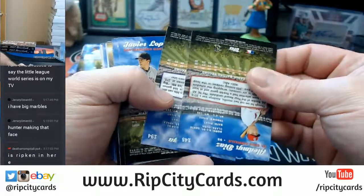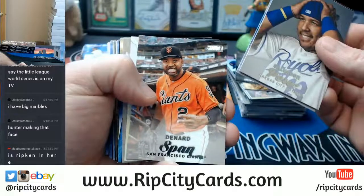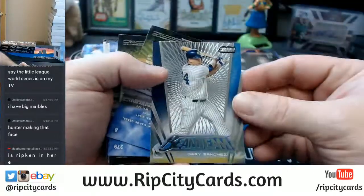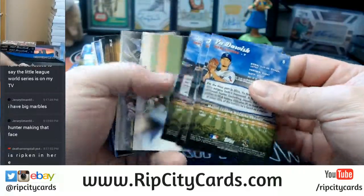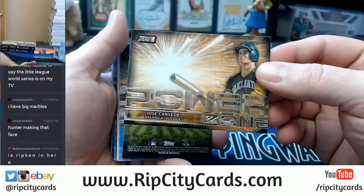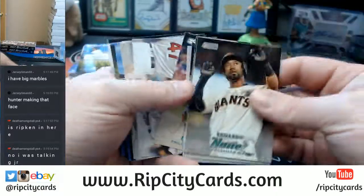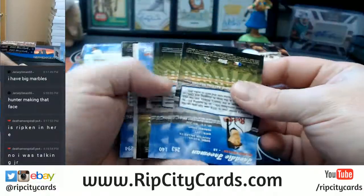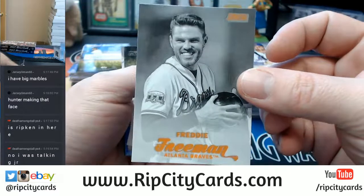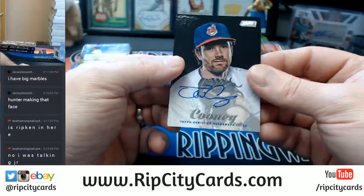Ichiro contact sheet. Gary Sanchez, Beam Team. There's your Power Zone, Jose Canseco. Freddie Freeman, orange — rarest of the variations. Springer gold. And Tim Cooney, Indians.